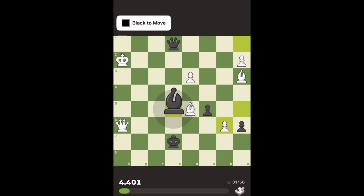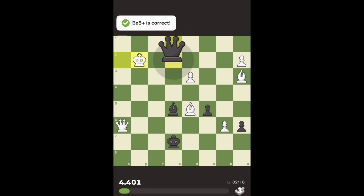King has basically one place to go and that's g1. After king goes to g1 we can reach our plan - I give this check and force the king to go down. Actually it's not forced to go to g1, it could have gone up there, but then we win a queen. So it's not mate but we win material.